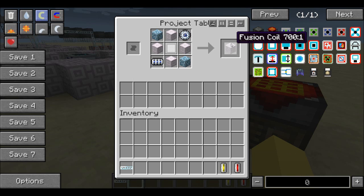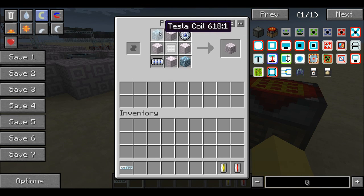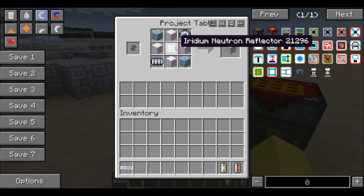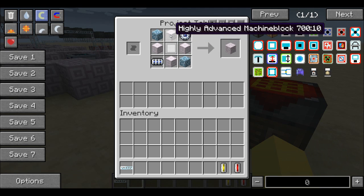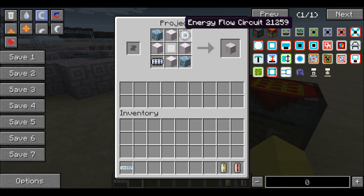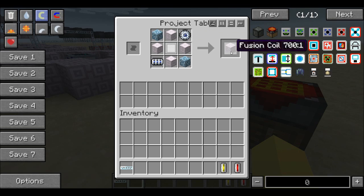Next you're going to need 24 Fusion Coils, and this is really expensive. The recipe takes 2 Tesla Coils — one in the top left corner and one in the bottom right corner — an Iridium Neutron Reflector in the very center, surrounded on all 4 sides by highly advanced machine blocks, a superconductor in the bottom left corner, and an energy flow circuit in the top right corner.